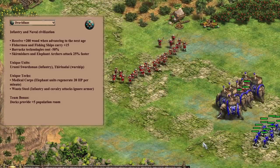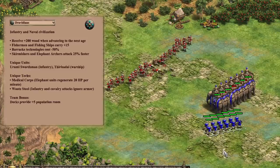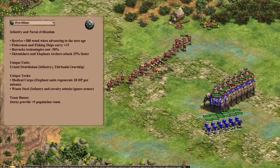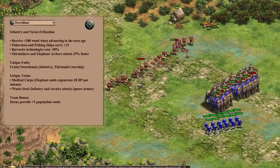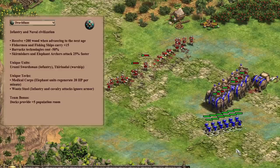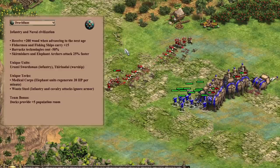Elephant archers have 2 base pierce armor and a lot of tankiness, so they can efficiently support long swordsmen against enemy crossbowmen. The half-price barracks techs might just be enough to make long swordsmen decent, especially with the rework of attack move. With all that said, I'm going to have to conclude that men-at-arms archers is the best opening for Dravidians.